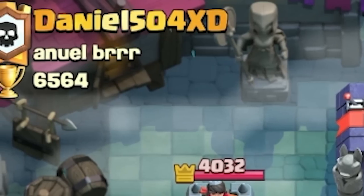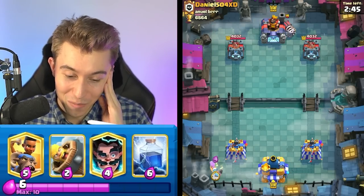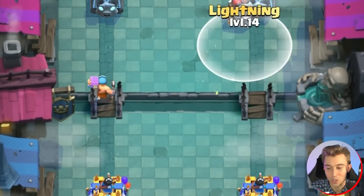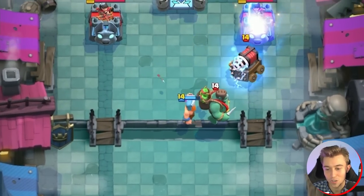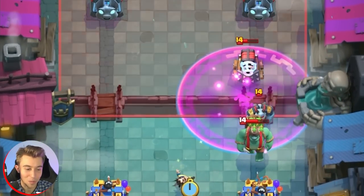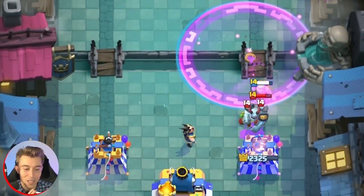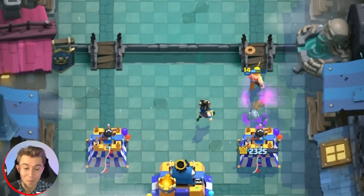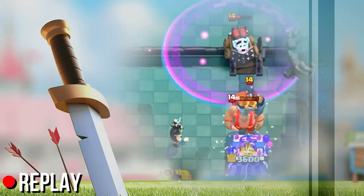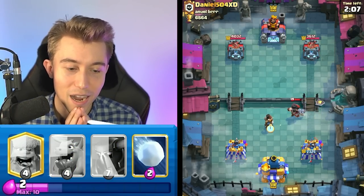We got a game against Mr. Daniel. Definitely want him to spam all his stuff at the river. Sparky in the back is a strategy I'm not a huge fan of playing against because hypothetically he could kite my Lumberjack into the Sparky with a Giant or Goblin Giant, and then I'd be forced to lightning. I'm going to go on lightning as quickly as I can so maybe the Lumberjack gives us some value, and then Barbarian Barrel to clean up the Sparky. I'm gearing up for a decent defense, but I'm still going to take a lot of damage because I don't have the right card cycle.